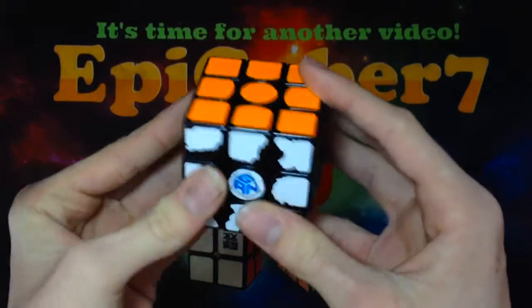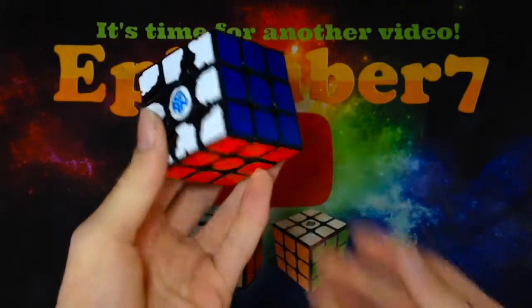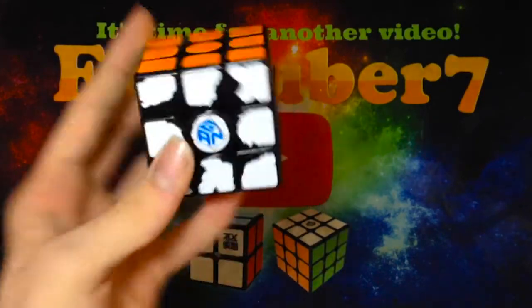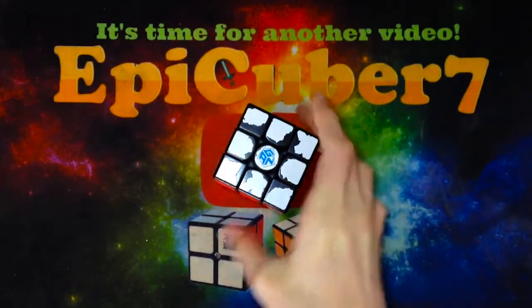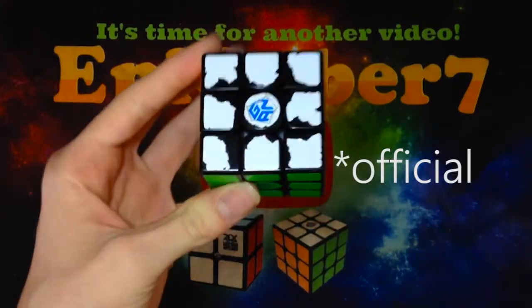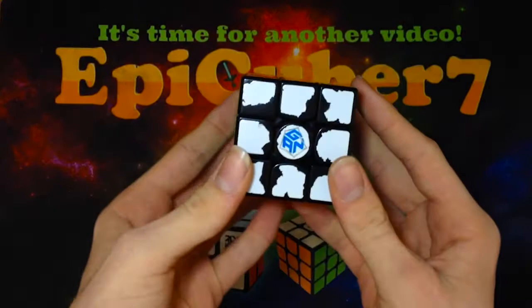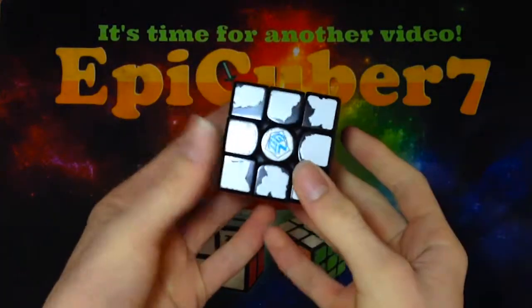This is the biggest world record single jump since the 6.18 to the 5.66 — a 0.37 second jump, which is pretty huge and quite an impressive accomplishment, so major congrats to Felix. The average he did this in also had the best counting single in history: a 4.92 in the very same average, which beats his previous world record counting solve of 5.28.